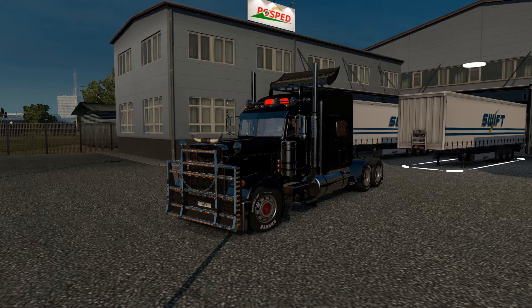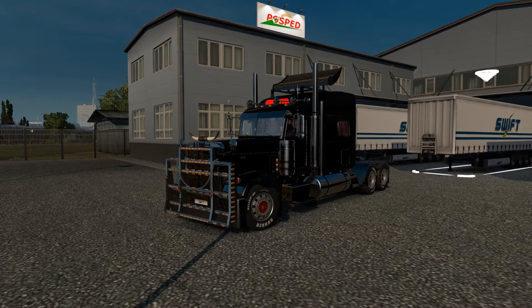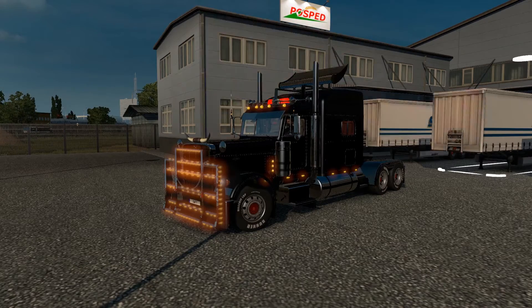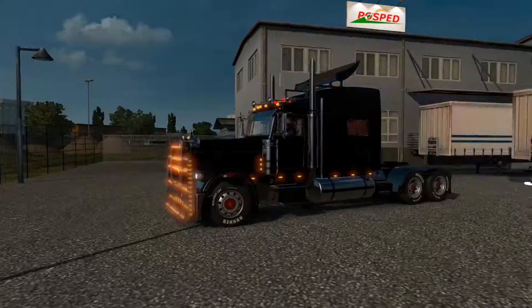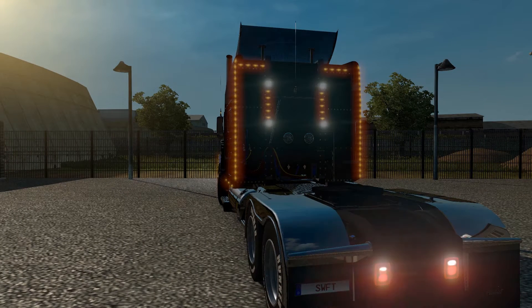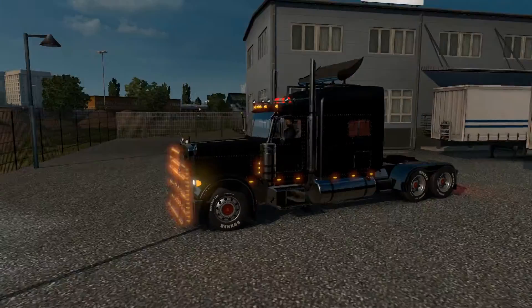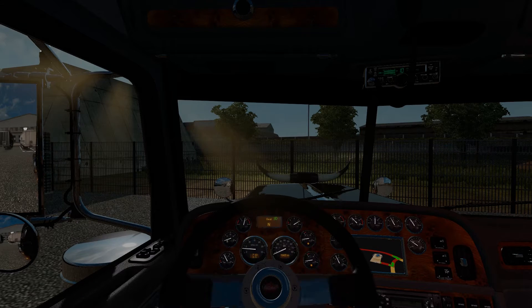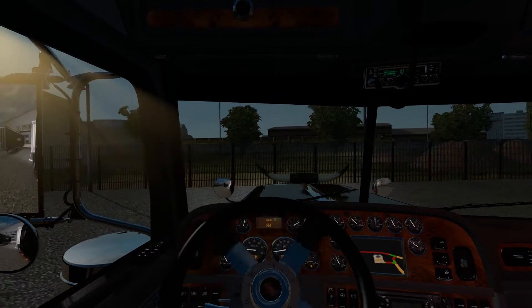I decided to go ahead and do it. I have a lot of hours — over 260 hours in this game. I picked a short route. I'll start off with my truck here. This is my Peterbilt 389, it's what I'm currently driving. I like it. I've got all these lights on it all over the front, all over the back, including my bright reverse lights.